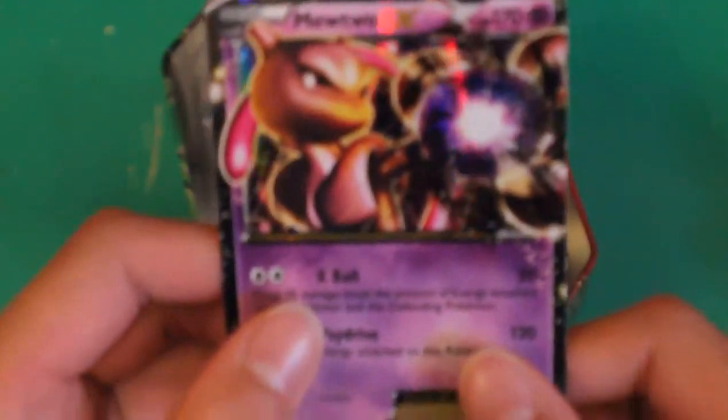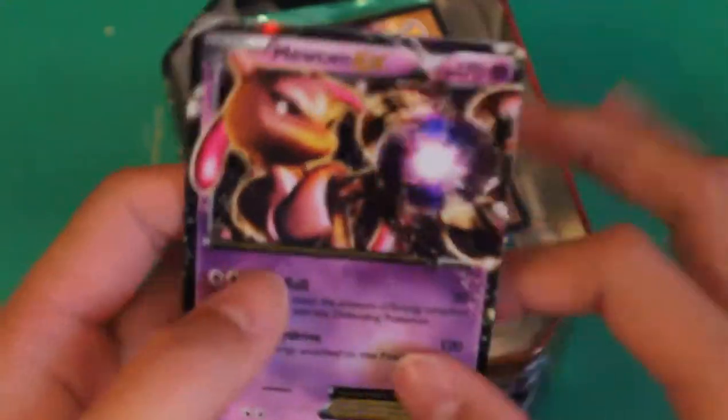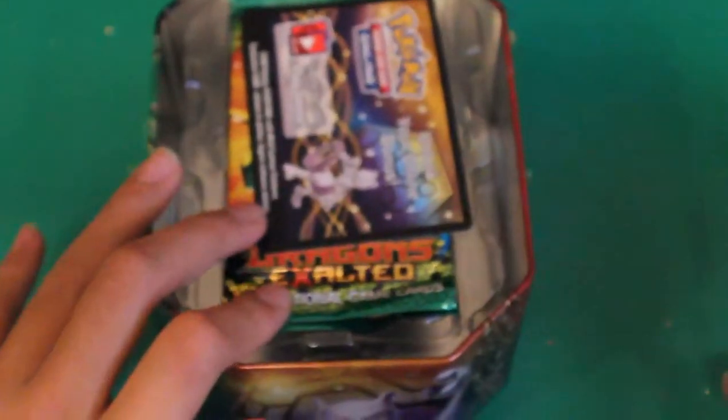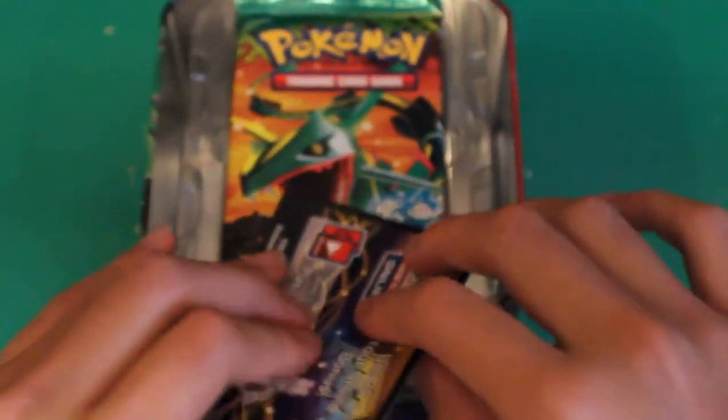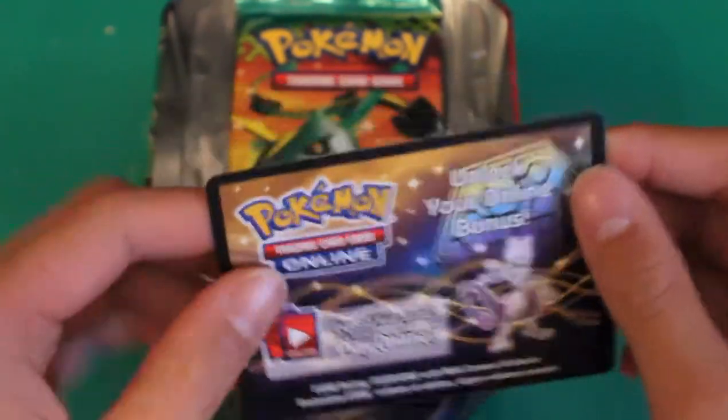There's the Mew card. If you didn't know this — if you touch it, just touch it like that, it's really smooth, smoother than a regular Pokemon card. And that will be yours if you answer the question right.